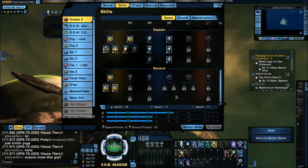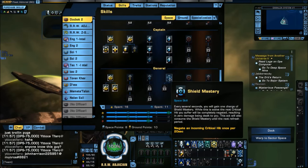Shield Mastery is another new thing. Every 20 seconds you gain one charge — the next critical hit you suffer will be completely negated, resulting in zero damage dealt to you. This is actually quite good, especially if you're tanking or need extra survivability. It might even negate an invisible torpedo, though we haven't tested that yet. Worth testing when it comes to Holodeck.